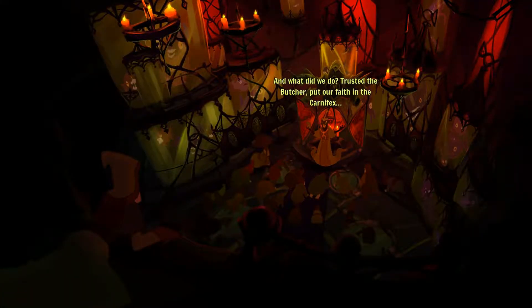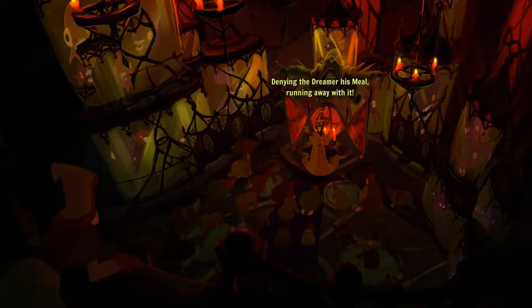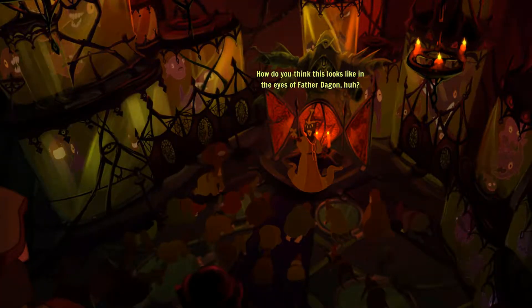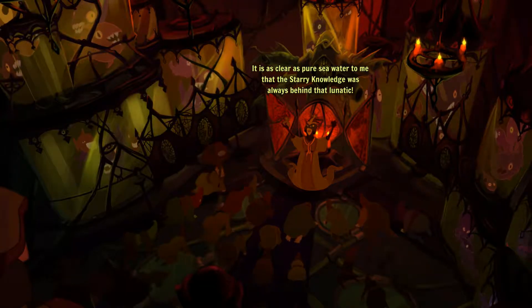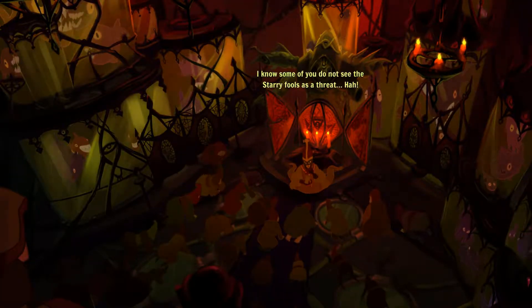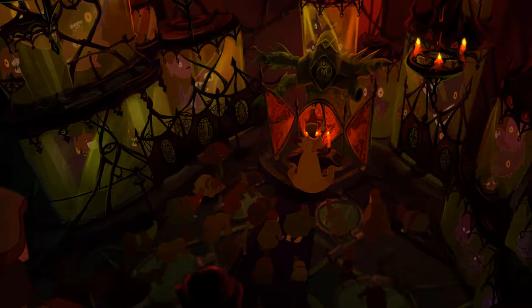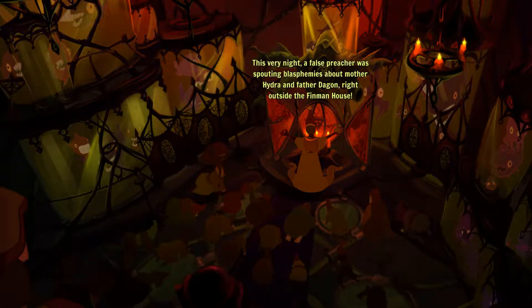Now we are talking. 'What did we do? Trusted the butcher, put our faith in the carnifex, double-crossed by that freak, denying the dreamer his meal, running away with it. That was his payment for our stupid misplaced loyalty. How do you think this looks in the eyes of Father Dagon? It is as clear as pure seawater to me that the starry knowledge was always behind that lunatic. I know some of you do not see the starry fools as a threat. You think me mad? This very night, a false preacher was spouting blasphemies about Mother Hydra and Father Dagon right outside the Finman house.' Oh, that was us.